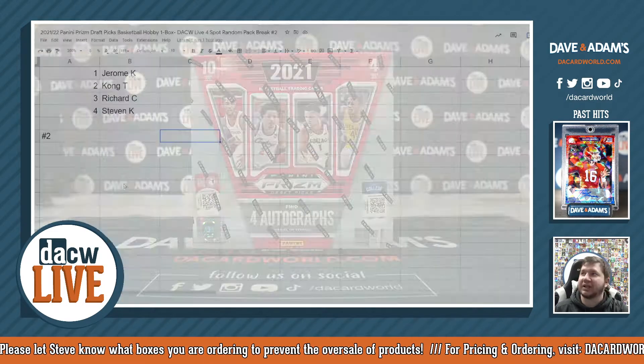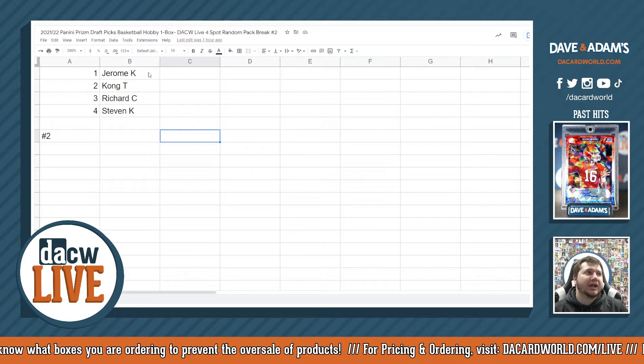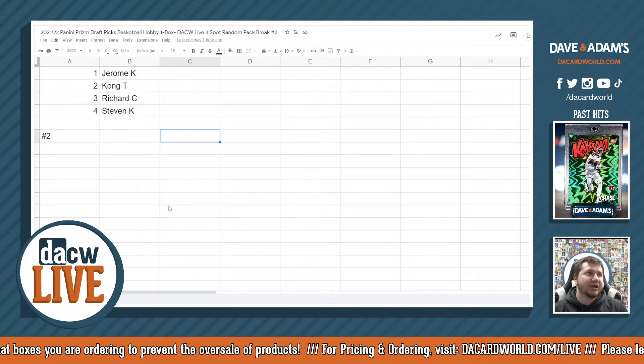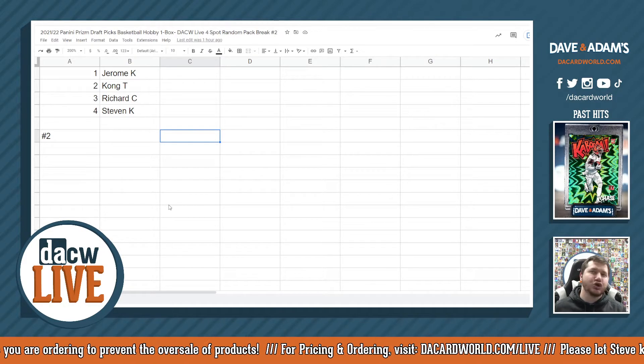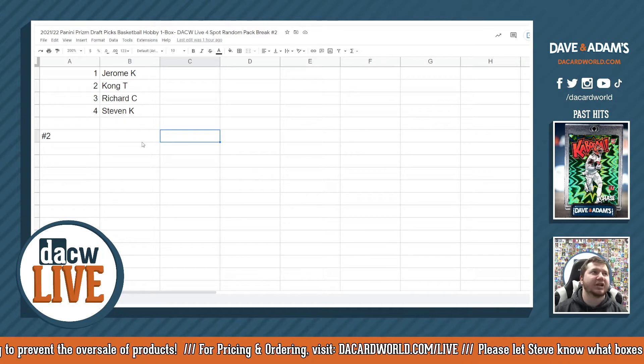Let's show the spreadsheet here real quick. We got 4 spots and the 4 names of everyone in this break. This is pack break number 2, and number 4 will be after this one.